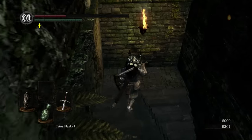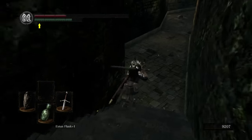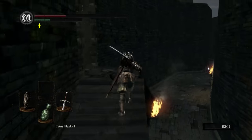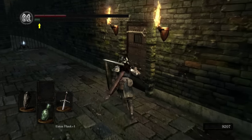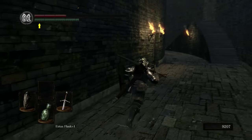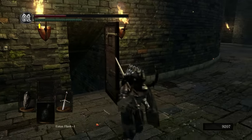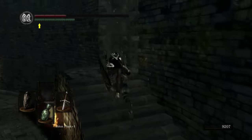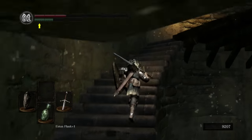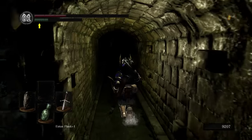If you did go back to Firelink, I would suggest just using a homeward bone at this point to return. Firelink is going to be the closest bonfire. From here, the next area we're going to be going is down into the depths, which is right here — the key we just got. Grab the soul item, head and unlock that. We have to go through the depths a little bit before we get to our first bonfire, so as a good measure, it's worthwhile to head back to Firelink at this point, rest, and spend your souls.